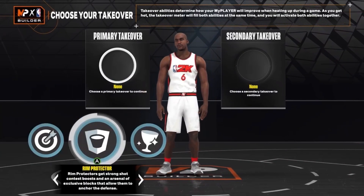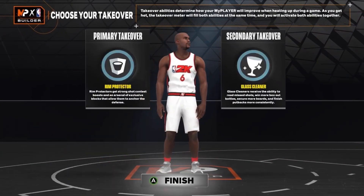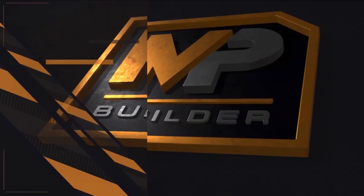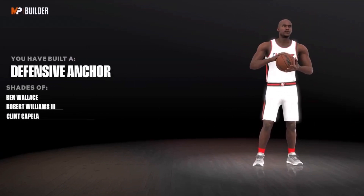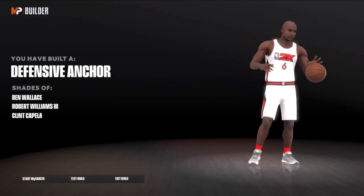The takeover is going to be rim for the primary and then glass for the secondary. You could go sharp takeover, but that will basically give away the fact that this build can shoot. This is called a defensive anchor — it's a Ben Wallace, Robert Williams, and Cappella type build.